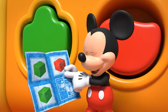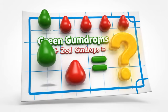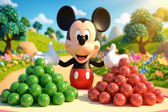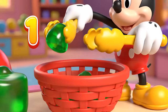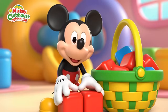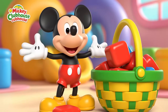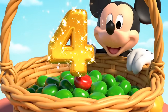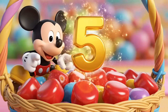Now it gets tricky! We need to add green ones and red ones together. The plan says we need three green and two red — how many is that in total? We need to add three plus two! Let's count the green ones first: one, two, three! Now let's add two red ones — count on from three: four, five! Three plus two is five!